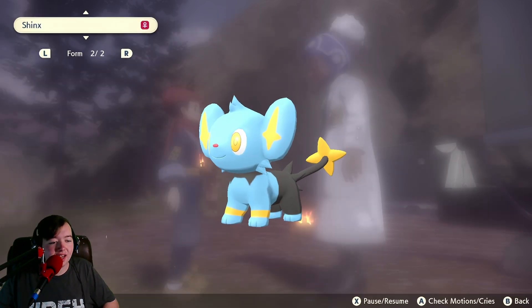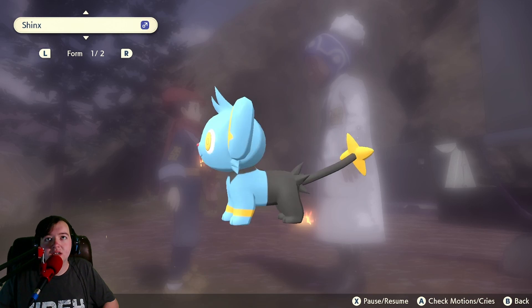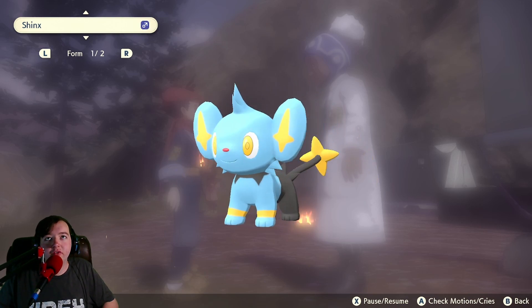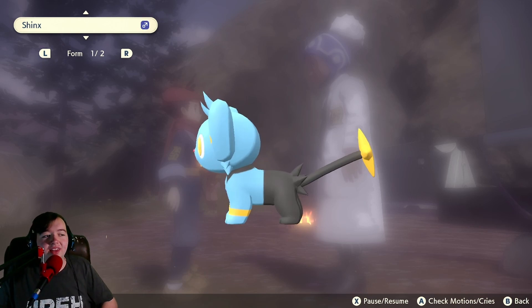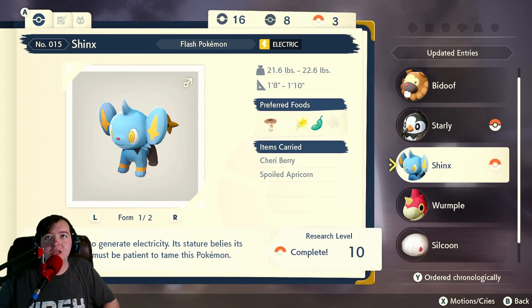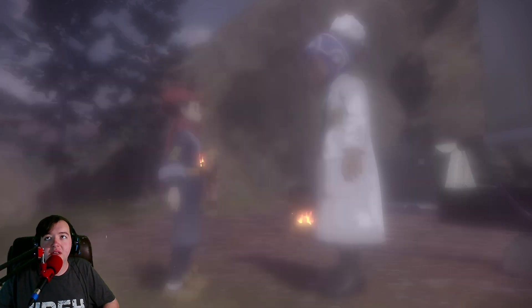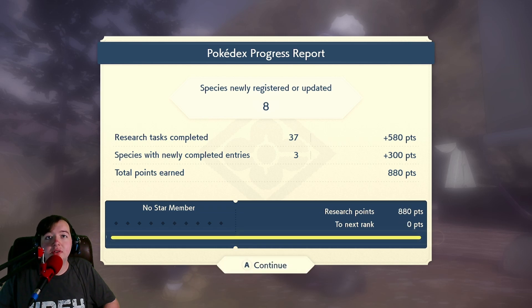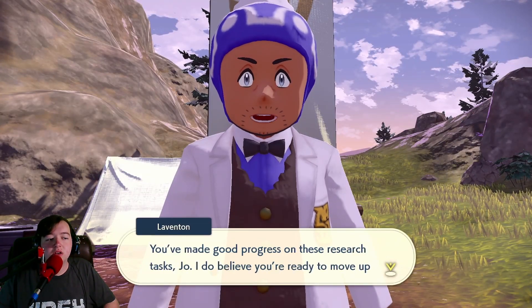Oh, and we can actually check it out. Look at that — that's so cool! Between the boy and the girl version it has longer hair. You see that? That is so funny. Preferred foods — can we actually feed them and stuff? That's awesome. Hey, there we go! That should give us a new star, right?